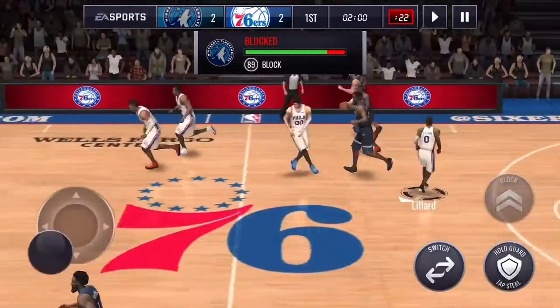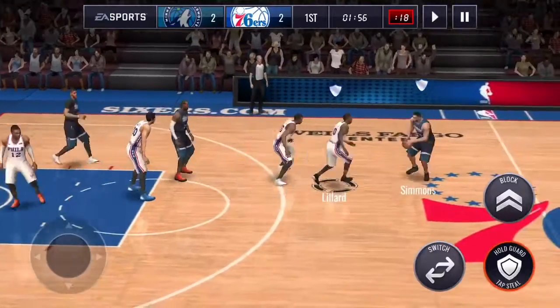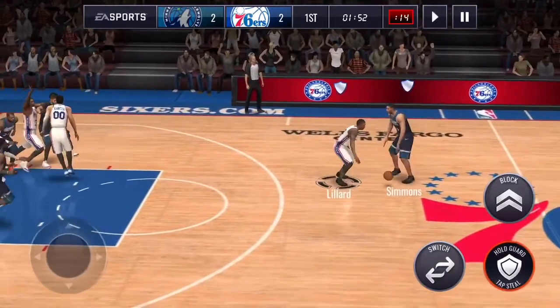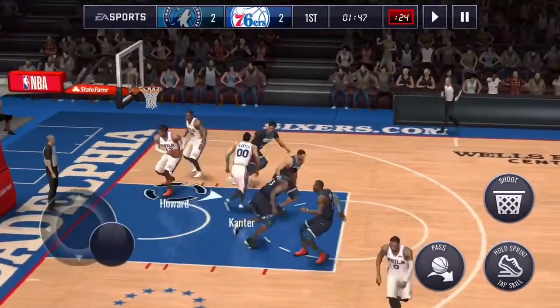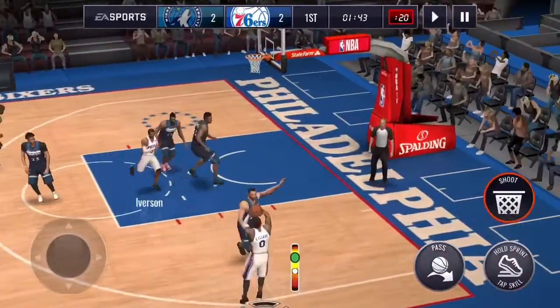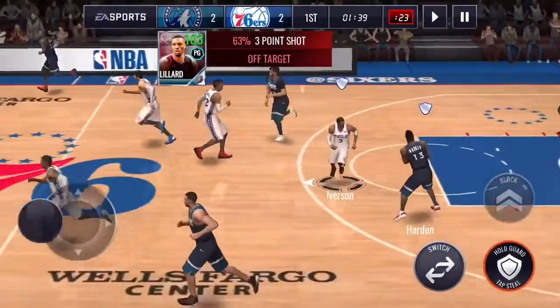Blocked, blocked, blocked by Davis and Davis. This Lillard has great agility, speed, great shooting, and great unbound defense, but not a great block. So when you use this card on defense, about nine percent didn't make it.